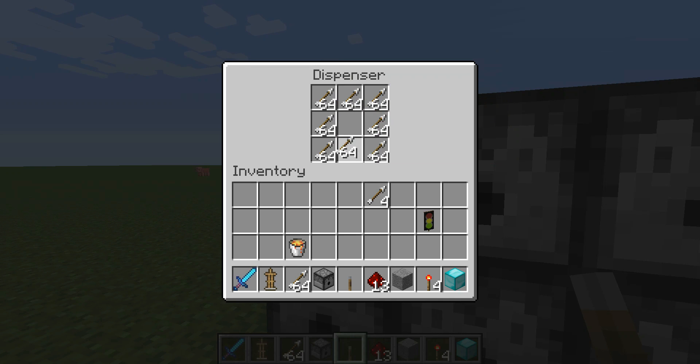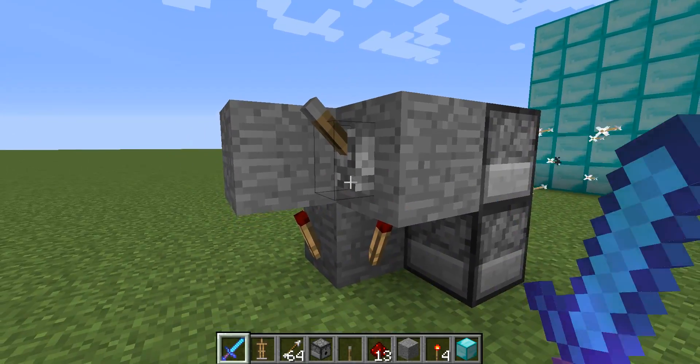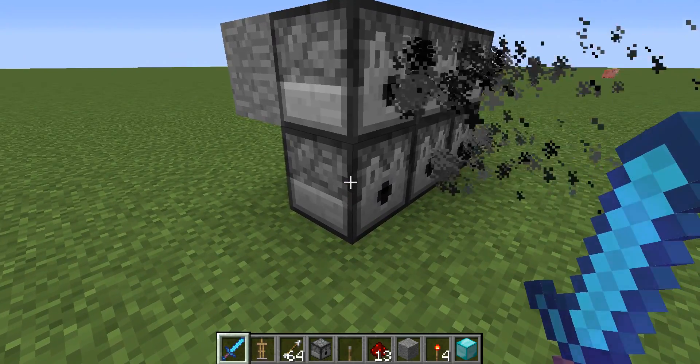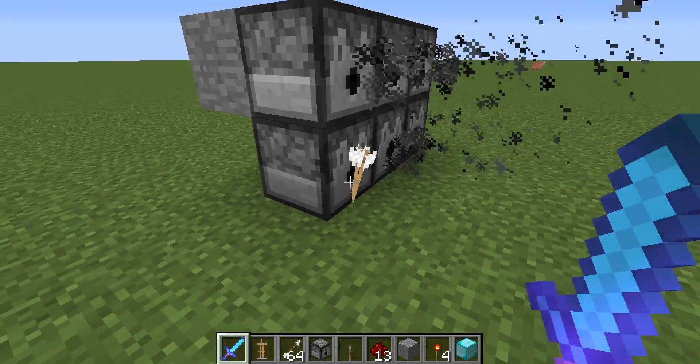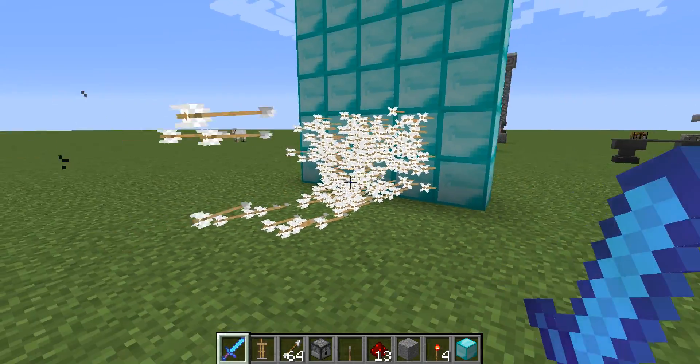This is one of the most simple designs you can make a gun out of. These ones are kind of glitchy right there — they sometimes shoot. Now as you can see, this thing is a complete beast.